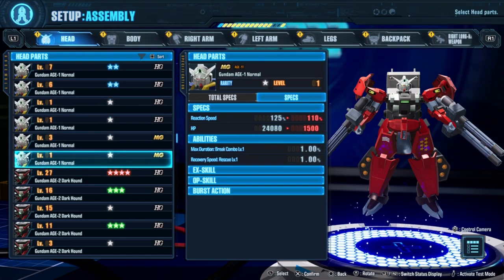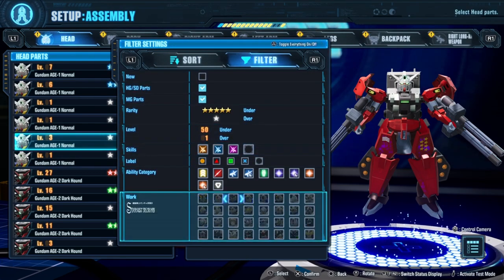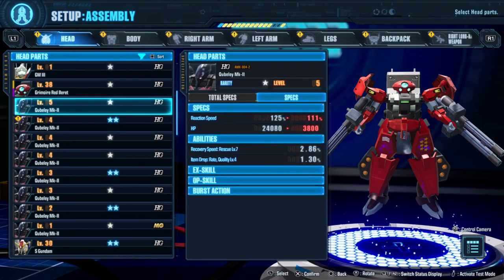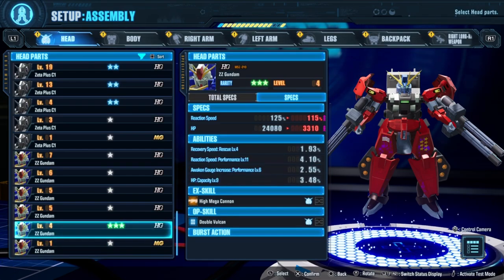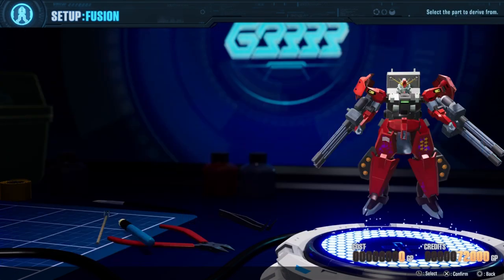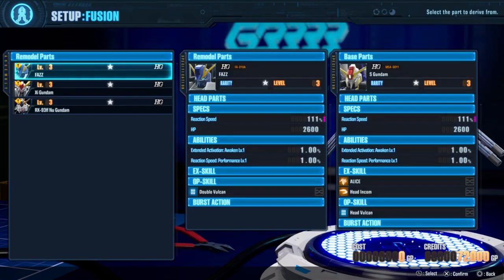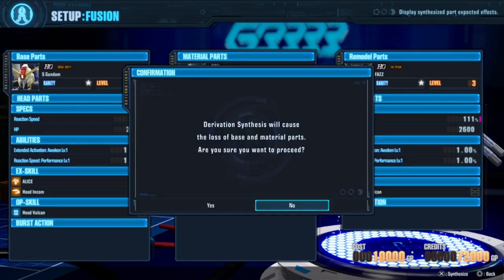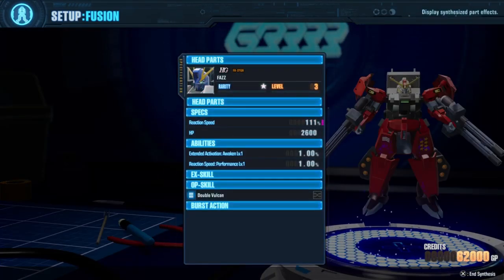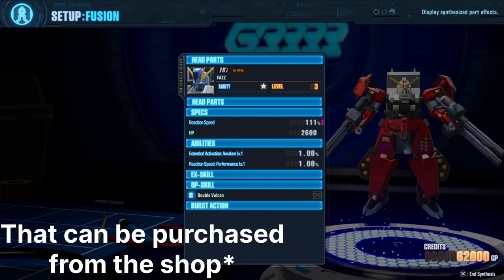Derivation synthesis also lets you get things in certain sizes that you probably shouldn't be able to. A good example: there is no high-grade FAZ available in game — they're all master grade. But if I were to take a Sentinel head, a high-grade, and derivation synthesize it into FAZ by feeding it Zeta Plus parts, I can acquire a high-grade FAZ head for that different scale difference I'm looking for, even though it's not a kit that exists in game.